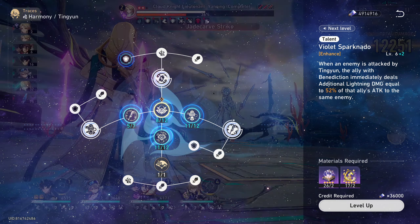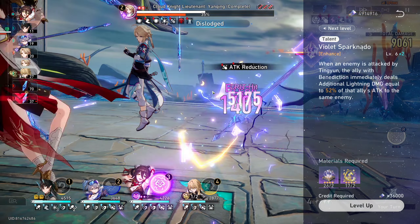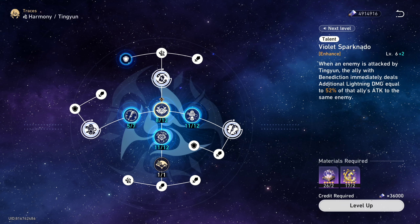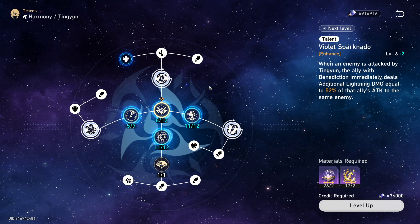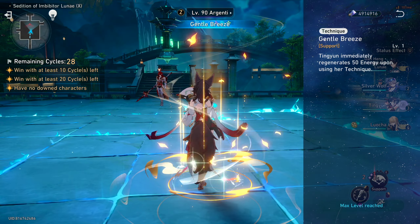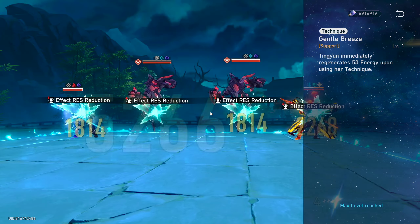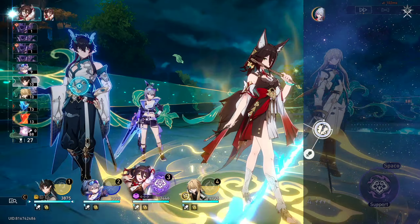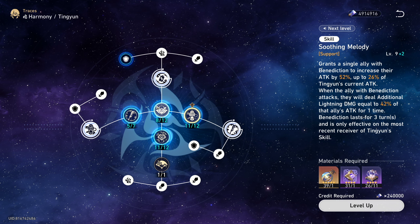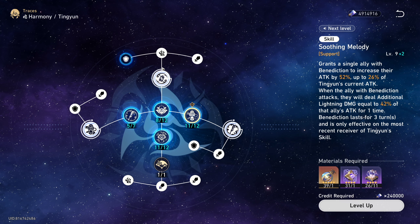For Tingyun's talent, this just gives Tingyun some extra damage when you use her basic attack, scaling off the attack of the character she is buffing. This damage can crit, and also takes the crit stats of the buff ally, which means that it often allows Tingyun's normal attack to not be completely useless, but overall this still isn't very important. Tingyun's technique regenerates 50 energy for herself prior to the start of a battle — in Forgotten Hall and Memory of Chaos, using her technique twice will allow her to start the battle with her ultimate immediately. For trace priority, level her ultimate first, followed closely by her skill, then unlock all of her major traces, then the attack percent traces, and then the rest can be leveled but technically don't have to be.